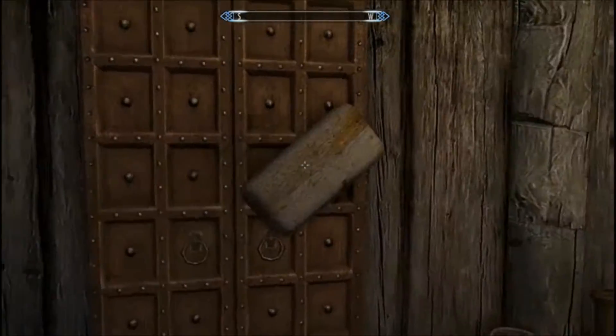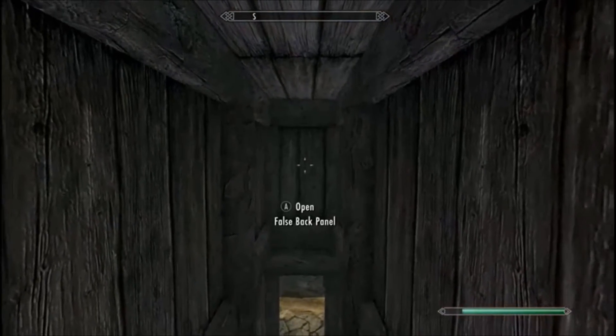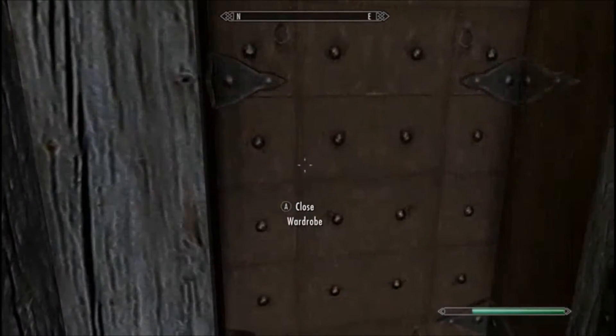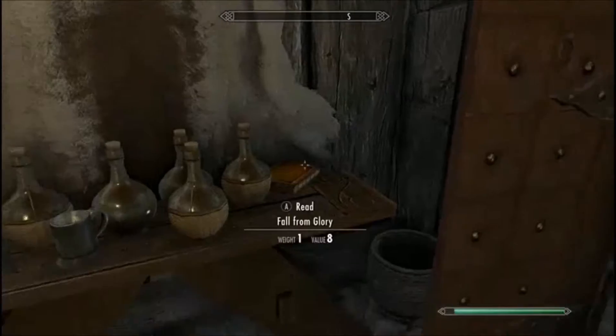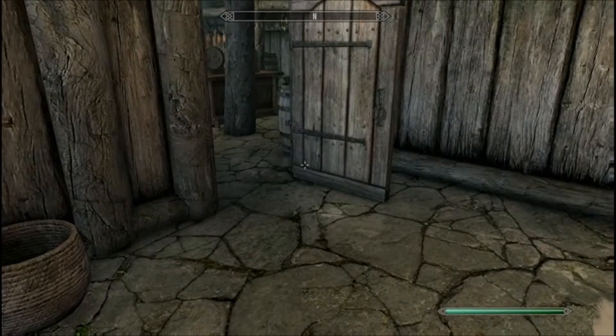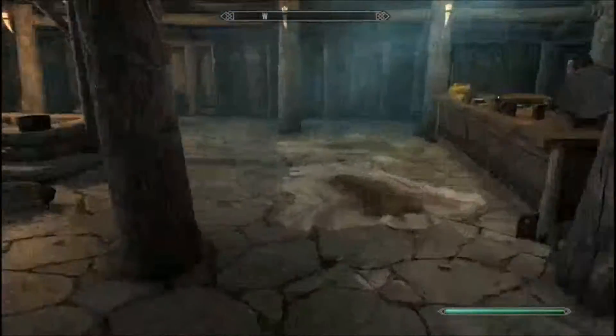I'm just gonna keep at this till I get it. See, if this was locked, the false back panel would always be open — it's this front wardrobe that she unlocks. You can watch my original video if you don't believe me. And that's how you do that.